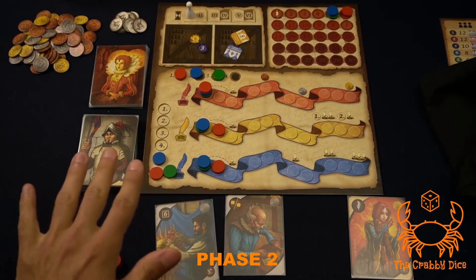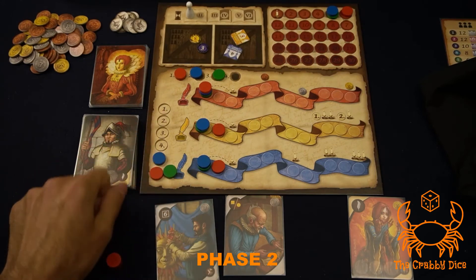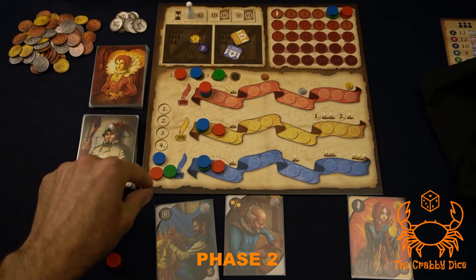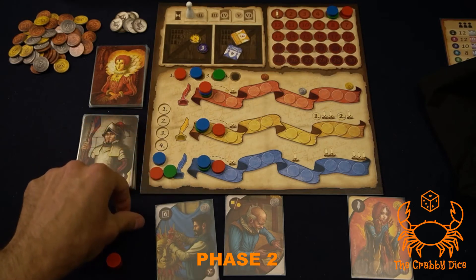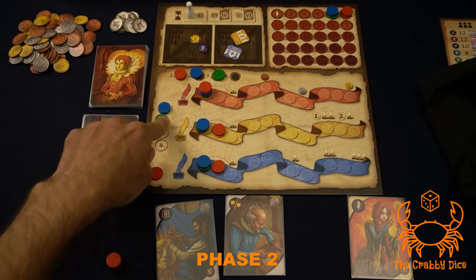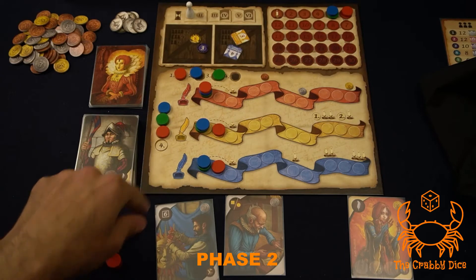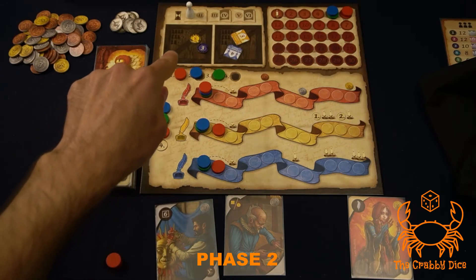Those are all the actions. Now let's circle back to the initiative track. The initiative order is reset based on the first person to activate a character — they go to number one on the heap, the second person to activate goes to number two, and so on. This establishes the tiebreaker order for phase one of the next turn.